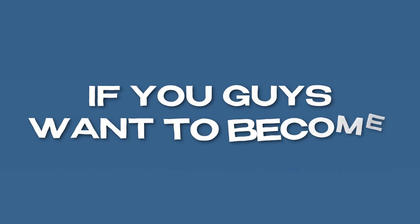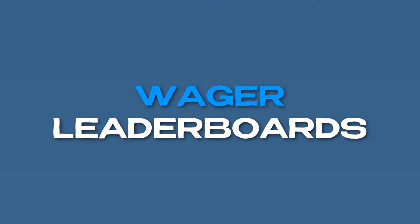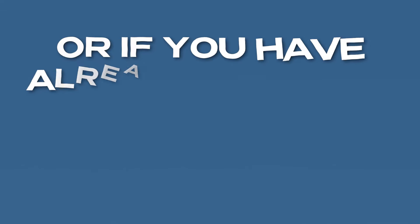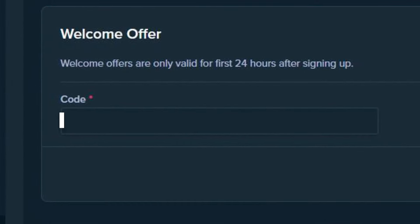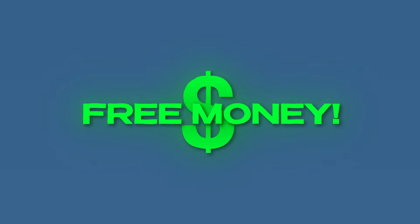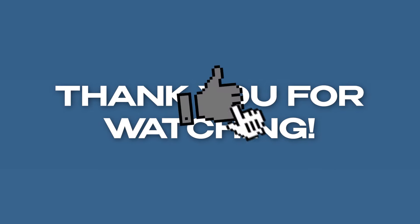Before we get any further into the video, if you guys want to become a Stake VIP and earn exclusive bonuses from both Stake and myself — including VIP rewards, wager leaderboards, and a lot more — then make sure to use code Dan on Stake when signing up. If you already have an account made within the last 24 hours, go to settings, hit offers, and put in the code Dan in the welcome offer box and click submit. By being under code Dan you can earn exclusive rakeback bonuses — it's pretty much free money just by playing on Stake. Thank you for watching, leave a like down below, and let's get right back into the video.